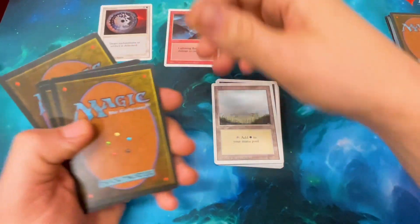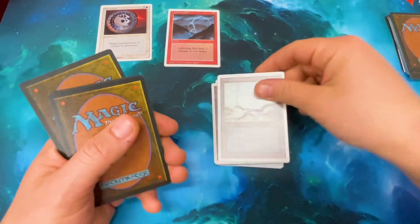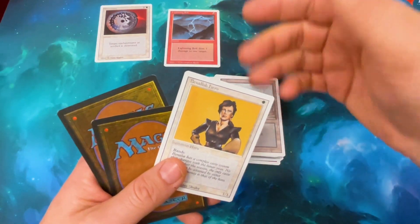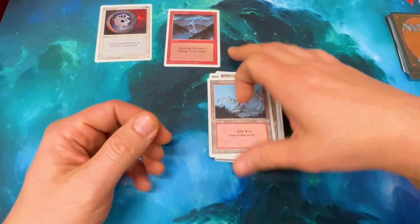There we go! See, there's a point that I opened this whole starter - now we're good. I can sell that for $4,000. I'm kidding, it's not worth that much. Lightning Bolt is my favorite card in Magic. Benelish Hero. Forest. And Mountain.